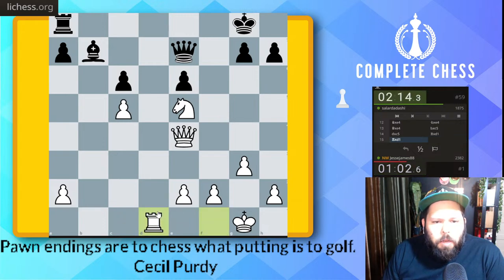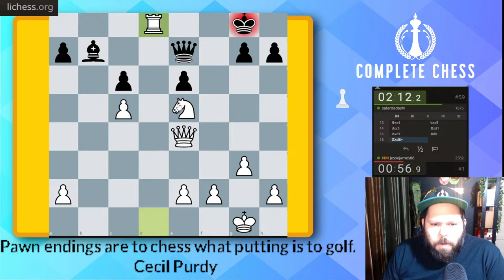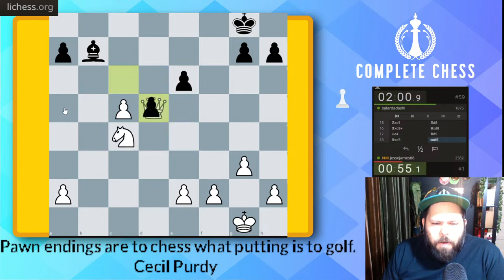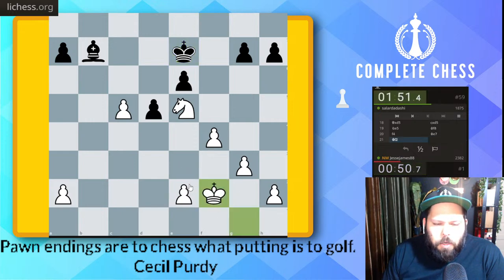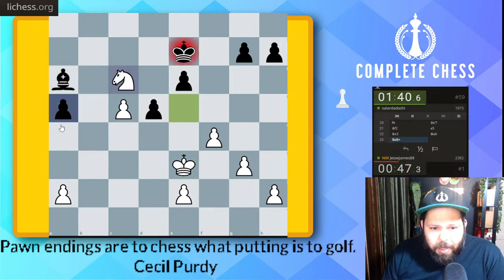Rook c1 — interesting! Check. Knight c4, knight to d6 is the plan. Check here — I don't think that does anything good. Perfect — takes. Do I play knight a5 here? Actually knight e5 looks even better. F4, and then the king comes up here on the dark squares. I have check here — takes too. Bishop a6 would be a good move here. I have check here and then take the pawn. Yeah, this is just going really bad for them.